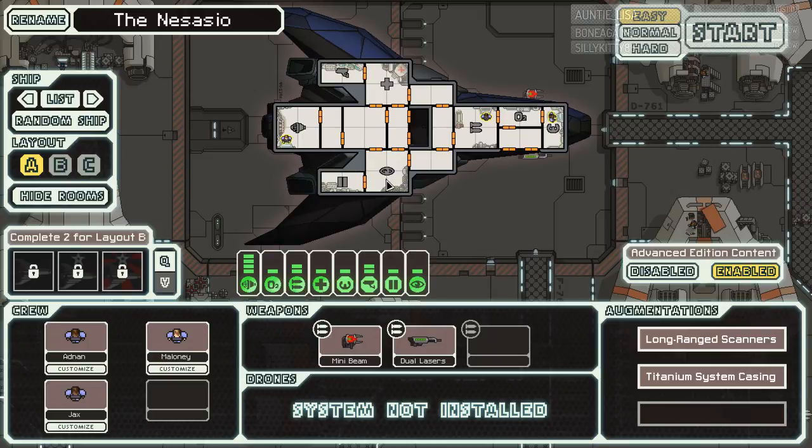We have stealth — birds of prey. Should be interesting. Get to sector 8 without environmental danger? I'm not sure what they mean by that, but good luck for me. Alright. We have long range scanners and titanium system casing.